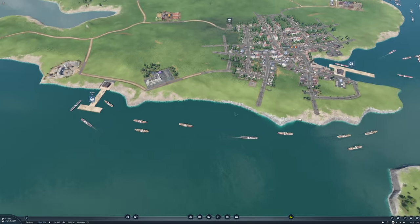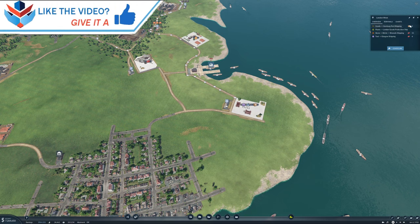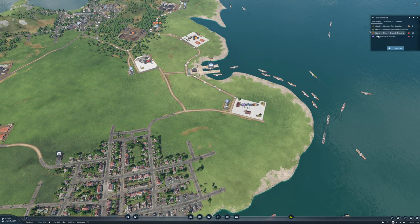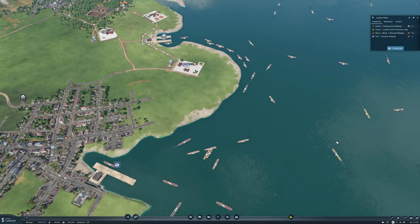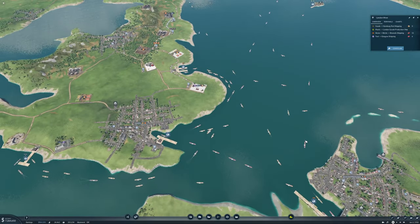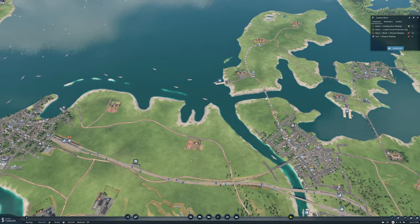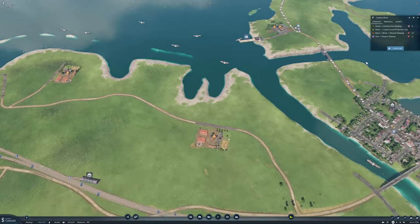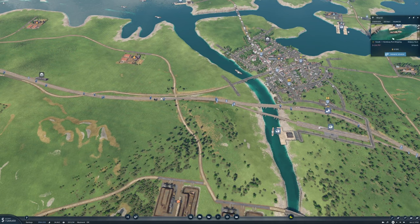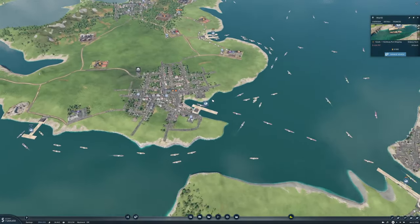Up here we have four different lines: goods to Hamburg port, plastic to London, stone bricks to Brussels, and tools to Glasgow. We are sending bricks over here forward to Copenhagen. I also set up a port over here for food — our ships that are dumping off goods down here will actually pick up food on their way back and bring it over to London.